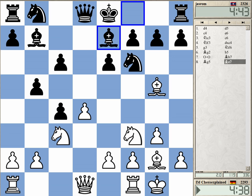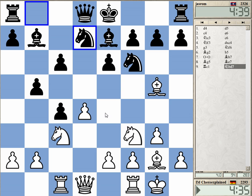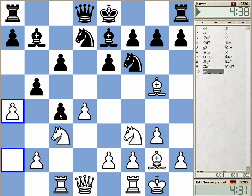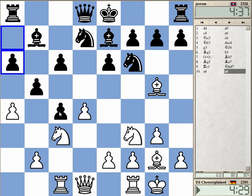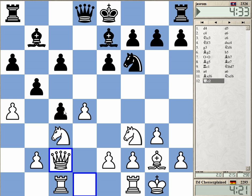I want to play b3 here, trying to play against the c6 pawn. But I cannot really play b3 — he's always got b4 and c3. This was probably a very bad opening choice, but let's try to fight here.